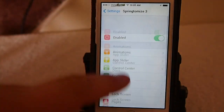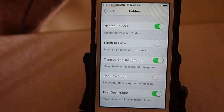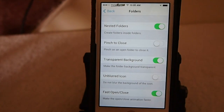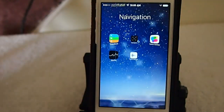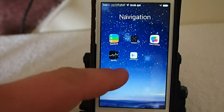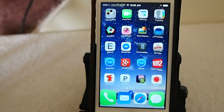Now if we go down to Folders, you can change things like adding nested folders — that's folders inside folders. You can add pinch-to-close and a transparent background. I have the transparent background enabled — let me show you what that looks like. There was a tweak that added a clear background — I think it was called Clear Background or something similar, and we did a review on it. There are just so many tweaks wrapped up in this one.